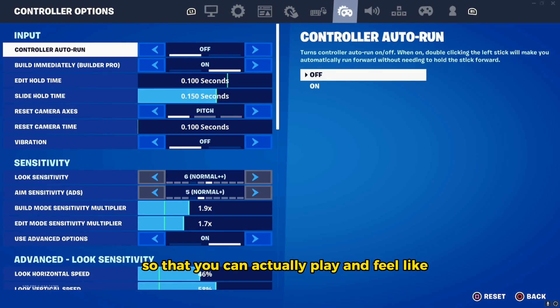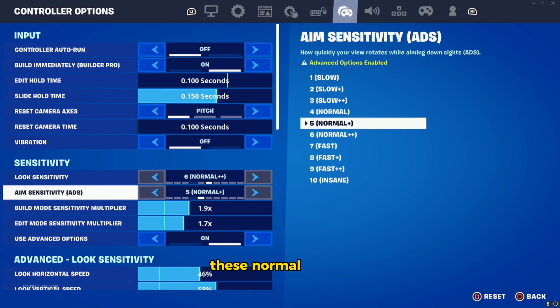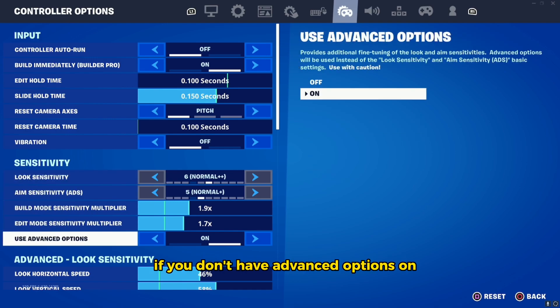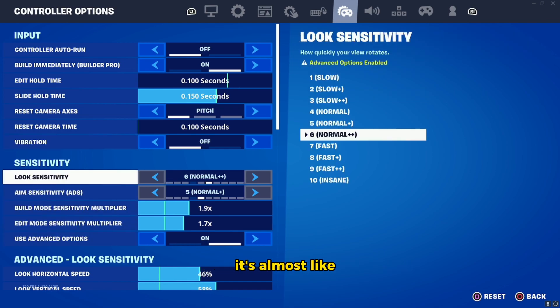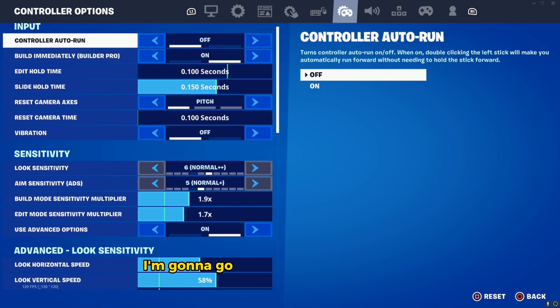This is kind of the best balance on settings so that you can actually play and feel fluid. Because honestly, with these normal settings — the look sensitivity and aim sensitivity — if you don't have advanced options on, it feels so clunky. It's almost a disadvantage to play like that.